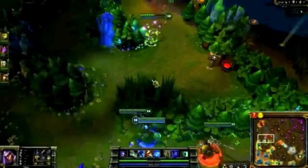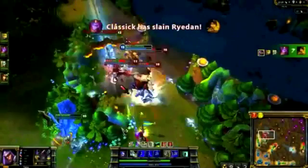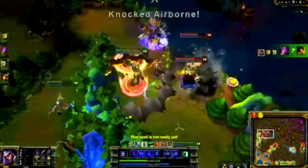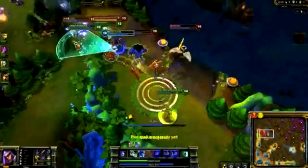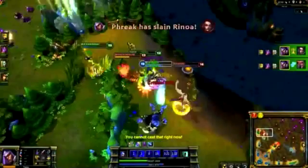We get into a teamfight in the jungle. I hop onto Nidalee and burst her down, immediately using Shadow Assault to evade any counterattacks. I head over to Vayne, eventually taking her down with Rake as she runs. Afterward, I'm afraid of Alistar, so I tag in with the silence from Cutthroat and then move on to take down Lee Sin.